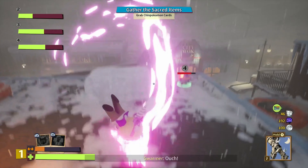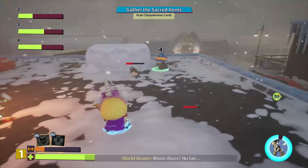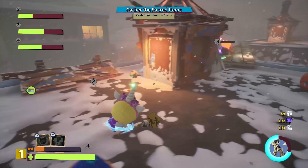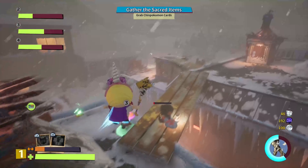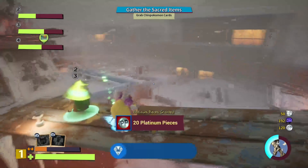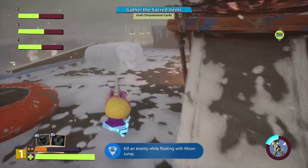It does not matter which level you do this on or which weapon you are using, but what you want to do is find an enemy that's low on health, activate Moon Jump, jump into the air, hover for about a second or two, and then use your attack button to kill the enemy.